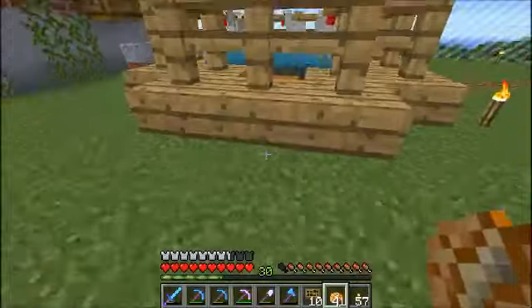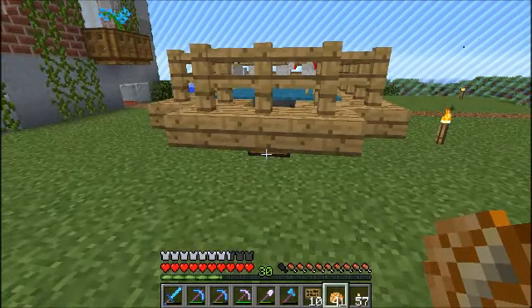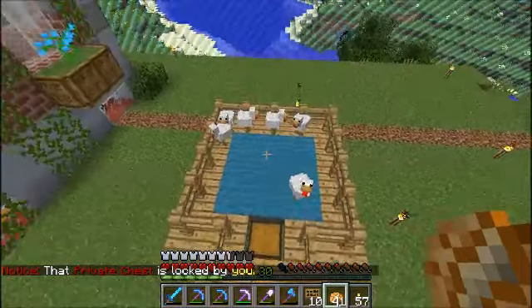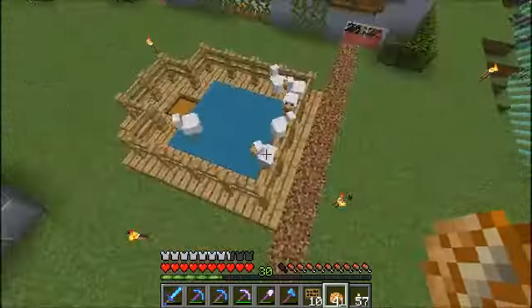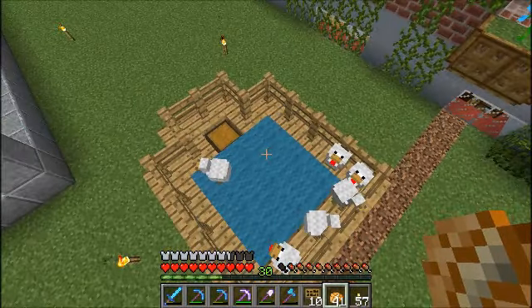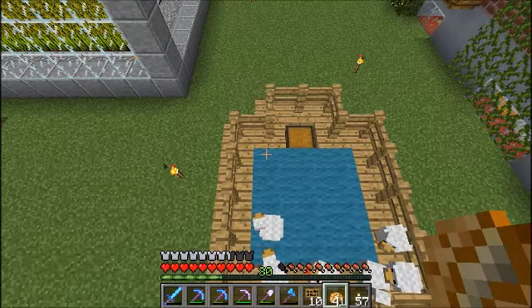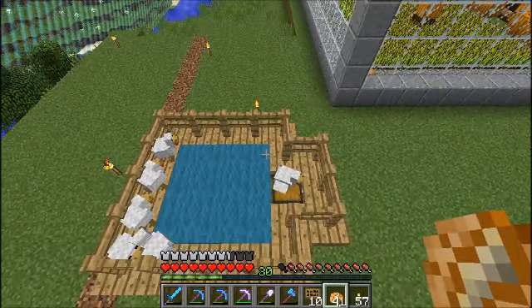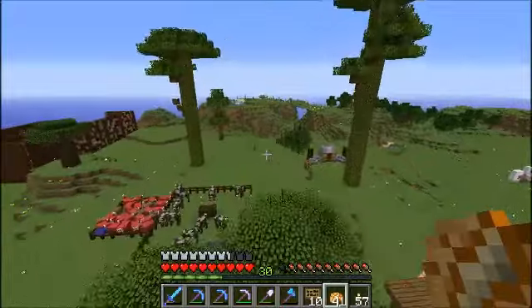I've got a little automatic chicken farm going just because I needed to build up some eggs — we are running low. We've got 11 eggs, the carpet, and we've got chicken and feathers. It is not the most efficient design by any means. I could really change it if I wanted to — if I put water buckets there, there, there, and there — but no, that'll connect over. If I put one there, there, and there it'll make the whole thing — yeah, can't do that. I'd have to make it bigger to do that.